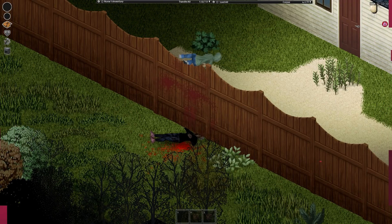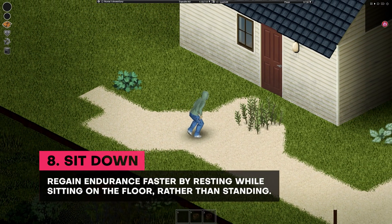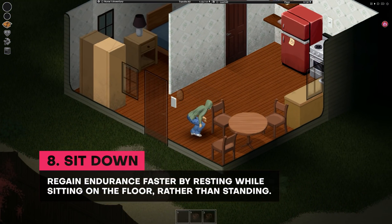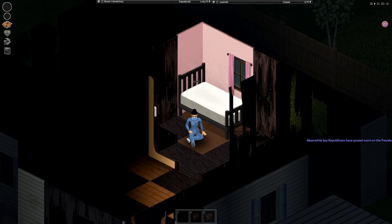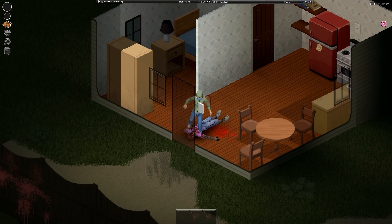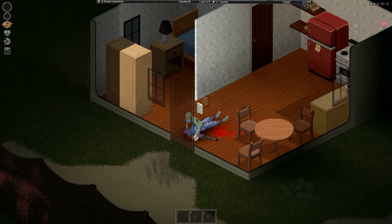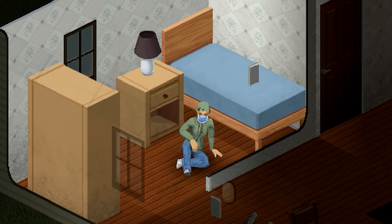Number 8. One way to regain your endurance faster in Project Zomboid is by resting and sitting on the floor rather than standing. The next time you find yourself close to exhaustion, drop into a chair, in a car, or near a bed and let your character rest. You will regain endurance faster while resting, and even faster while sitting down. If you need a moment to rest and regain stamina, taking things slow can help you avoid getting ambushed. Resting is key in avoiding encounters that might cost you your life.